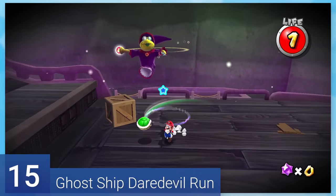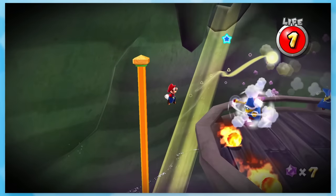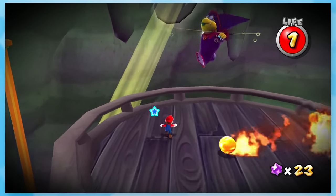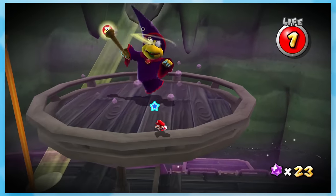15: Ghost Ship Daredevil Run. One of the few bosses where only getting hit once is a problem. The second phase is particularly terrifying when you've got two Kameks and Kamella chucking fireballs at you. Taking the Kameks out early helps, obviously, but sometimes the cards just aren't in your favor and you'll get screwed over regardless of what you do.